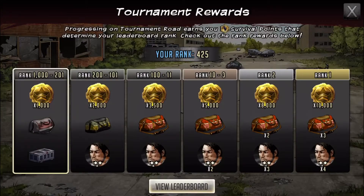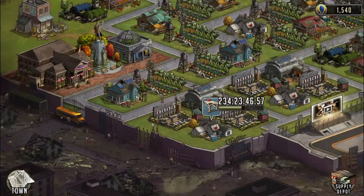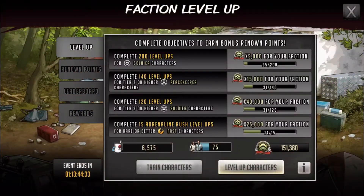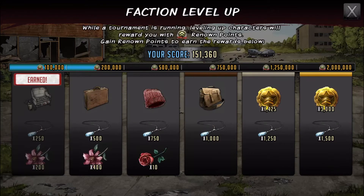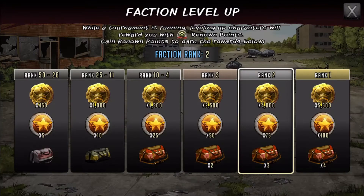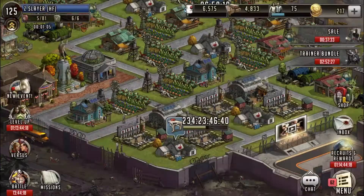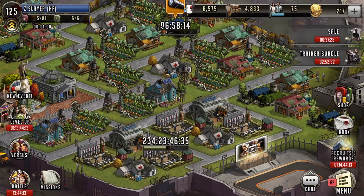It doesn't have to be 100 lucky tokens or anything — maybe just 5, 10, or 20 for first place. Overall, not bad. As compared to where the rewards used to be, I do think they've gotten better over time. For the faction level-up, try to get the milestones — 500,000 if you can. Those necklaces are still going on, and then gear bags, legendary medals, and 5-star tokens. I could see them potentially adding some lucky tokens, but I'm pretty sure those will be in the wars.